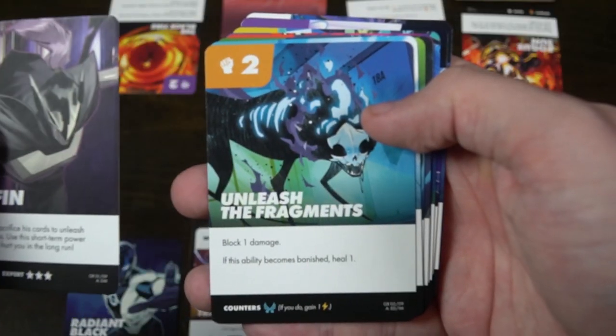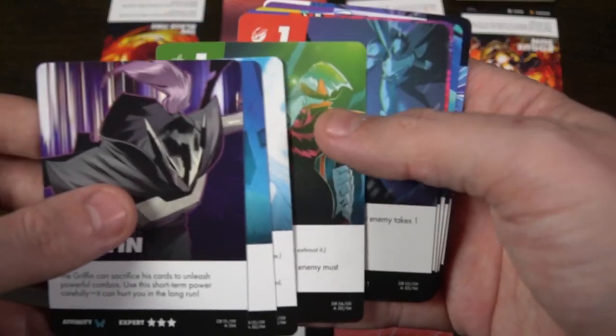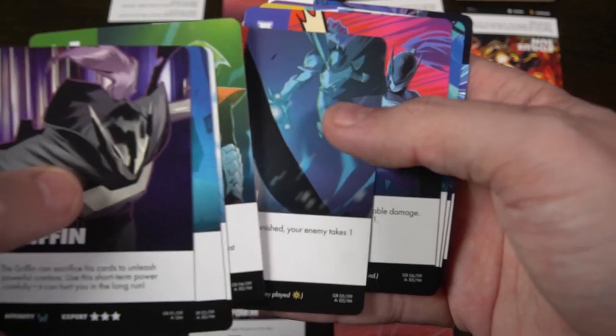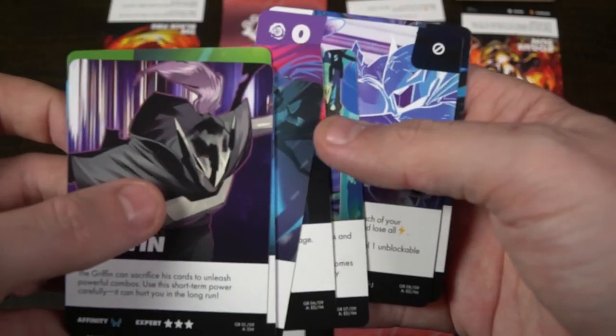There's also the Griffin — definitely a more complex character. He sacrifices his own cards to unleash more powerful combos. Use this short-term power carefully, but it can hurt you in the long run. You're going to have unique effects like Memento Mori, which says this ability does one more damage for each of your banished cards. Store this ability and you'll lose all of your energy, and if this card is banished, you'll deal one unblockable damage. It's all about him banishing cards of his own in sacrifice to increase the value of the cards he chooses to play.